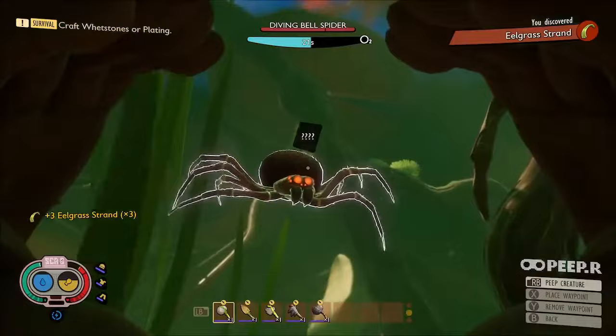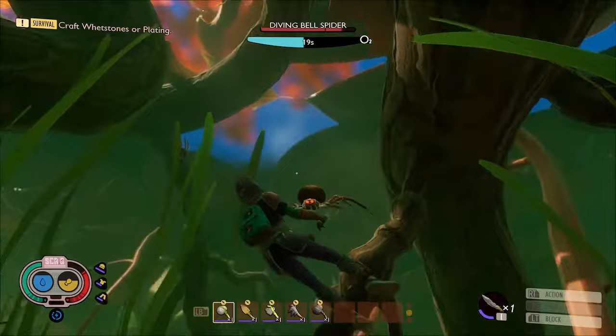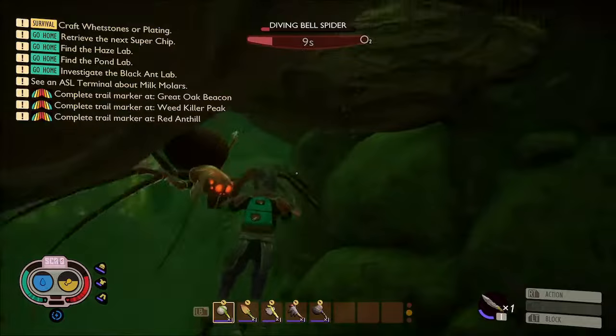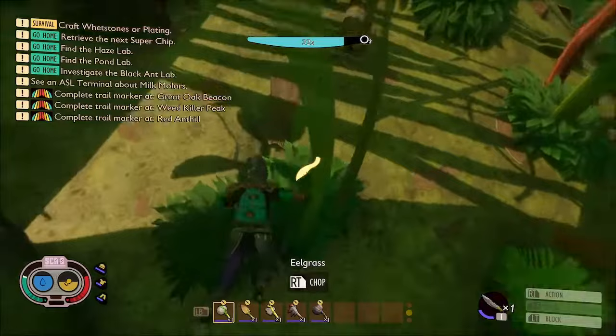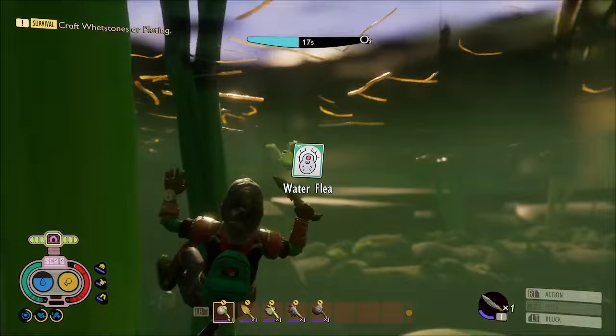And we're getting attacked by a diving bell spider so let's defeat him. Head up for some air before we find him. We'll definitely want to kill at least one of these because analysing the diving bell spider chunks gives us a recipe for the bone dagger and the bone trident, which we will need later on. Once I killed him I went from nine seconds of breath left to 39 seconds, so I actually got his oxygen to give me an extra 30 seconds of breath. So we'll get some more eelgrass strands.